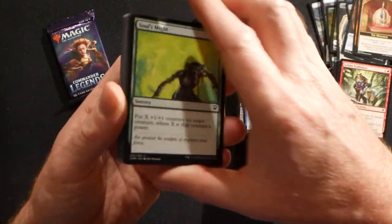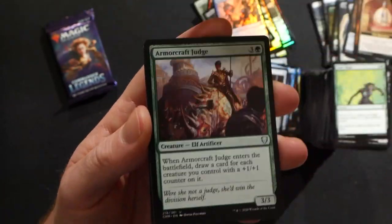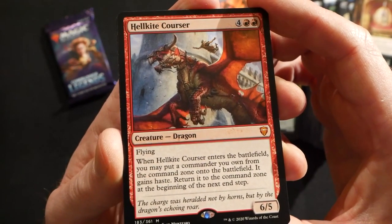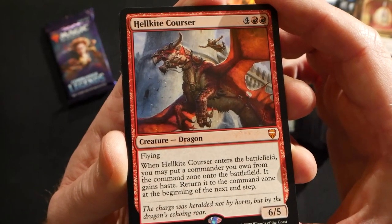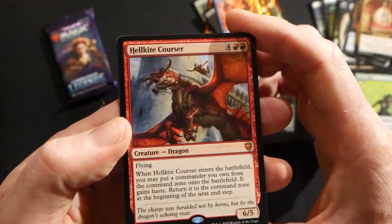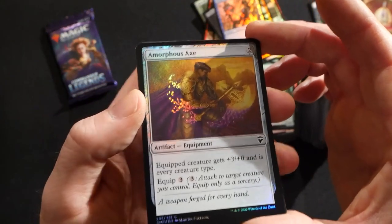Really pumped for the collector boosters next week — sorry, my dog's going a little nuts in the background. Sandstone Oracle, Demonic Lore, Armorcraft Judge, and a mythic — Hellkite Corsair! Six mana, 6/5 flying dragon. When Hellkite Corsair enters the battlefield you may put a commander you own from the command zone onto the battlefield — it gains haste — then return it to the command zone at the beginning of the next end step. So basically you cast this and your commander gets in for free and swings. Rograch Son of Roga, Galrn Caller of Wirewood, and a foil Amorphous Axe.